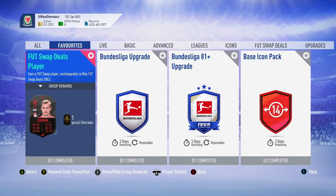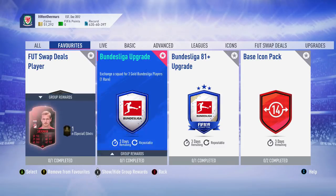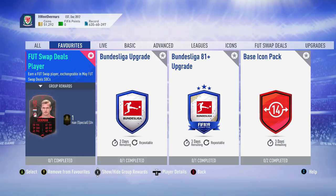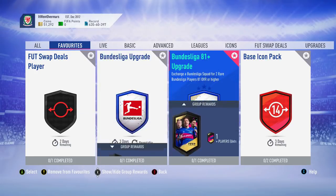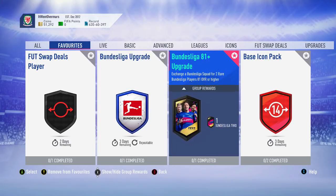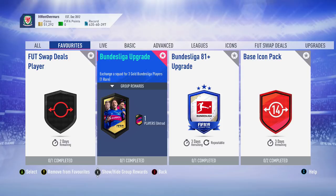Right guys, we're back in a video. Today's going to be a pretty awesome video. As you can see on the screen on the favourites tabs, I've favourited all the SBCs we're going to be doing today. The last foot swap deals — the 14th one — came out today, so we're going to unlock that. Then also the Bundesliga upgrades, like they did for the Prem — we're going to be doing both, one of each type, to see if we can get anything decent.